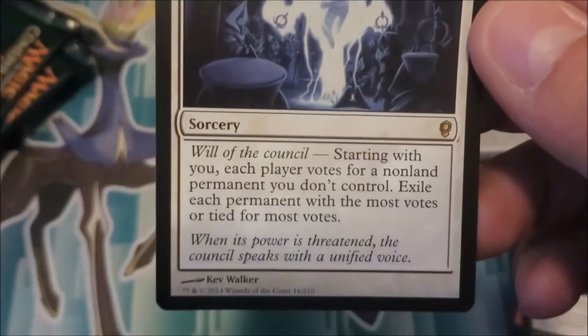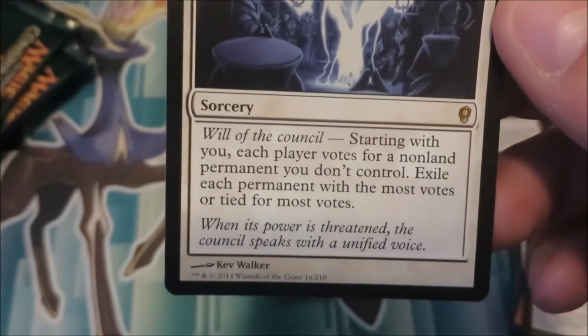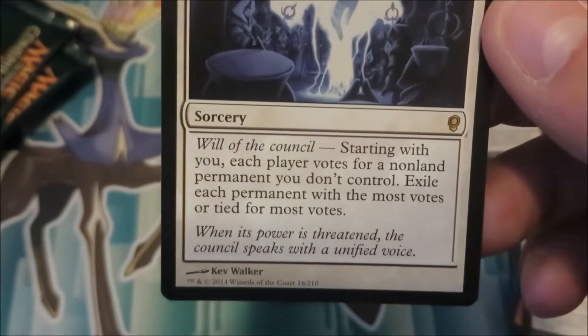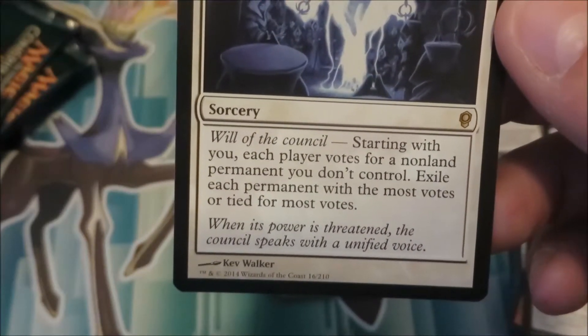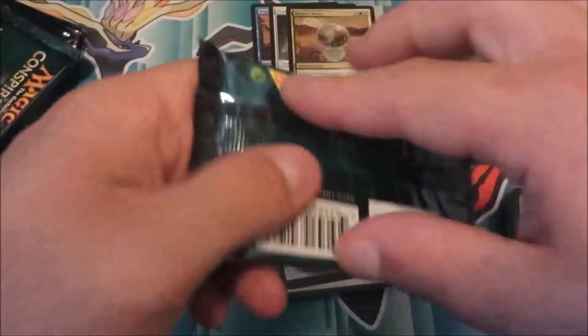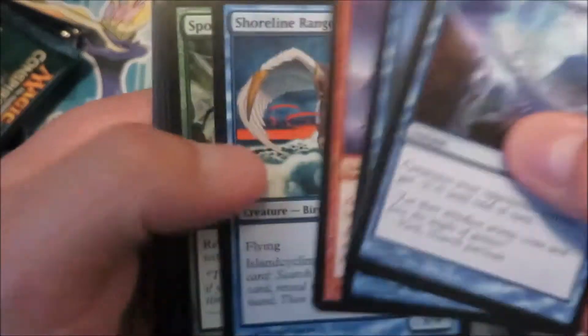So it's a three-cost Will of the Council Sorcery. Starting with you, each player votes for a non-land permanent you don't control. Exile each permanent with the most votes or tied for most votes. I don't find it that good of a card to be honest, but it's worth — I think — $16 right now, so I might just sell it for more stuff.